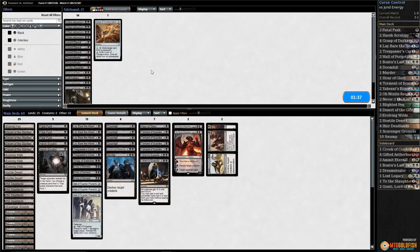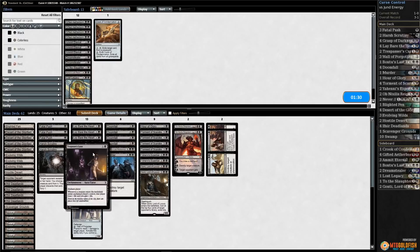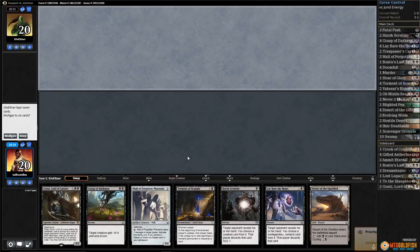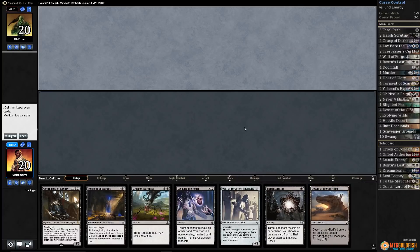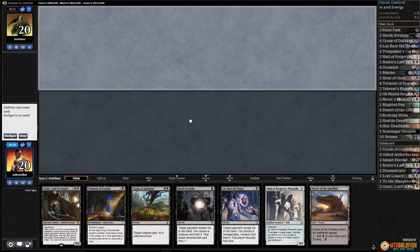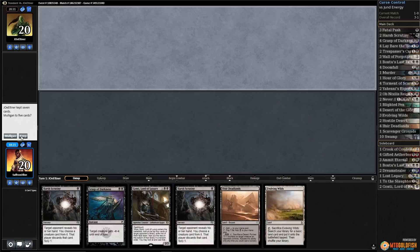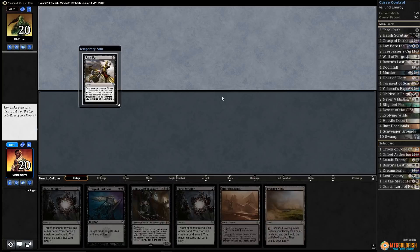Next game we could go on the creature plan if we want. We could bring in Gonti — Gonti seems reasonable. I don't know about the Trespasser's Curse; our opponent isn't going that crazy with creatures. Let's cut Trespasser's Curse and try it like that. Zero lands — too risky, let's ship it. Not a great hand but Fatal Push — just need lands, put Push to the bottom.